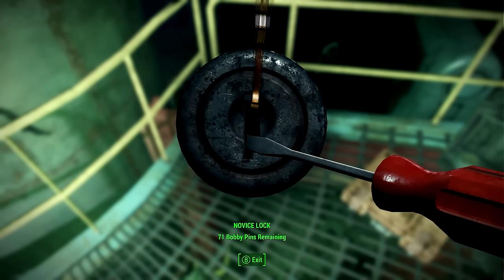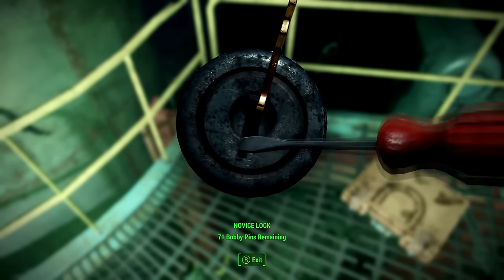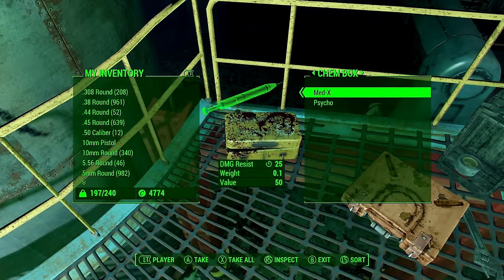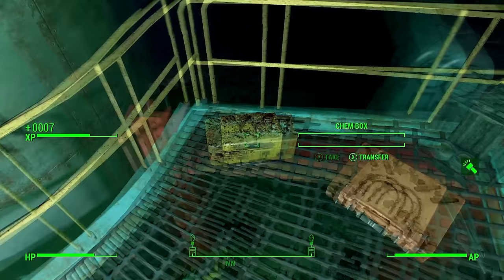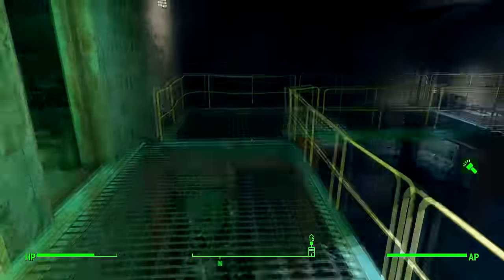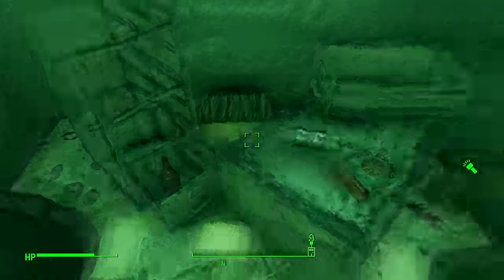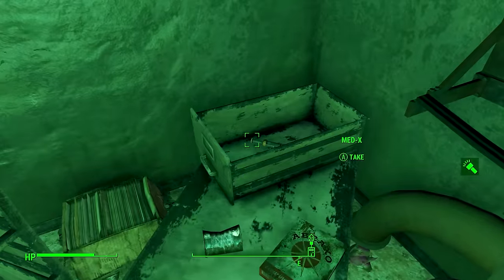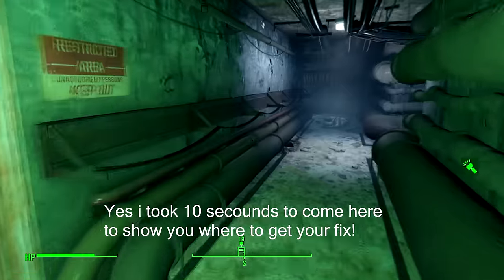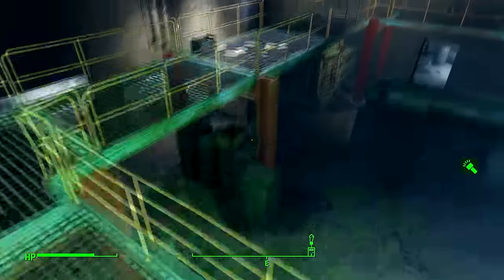I don't know how lockpicks work in this game, but they seem to deteriorate over the course of using them. So if for example I damaged that lockpick but still managed to open the lock, next time it would almost break instantly if I put it in the wrong place — that's basically what I'm trying to say. There's usually some drugs in that box, so make sure you grab that. Now we need to jump back down here.